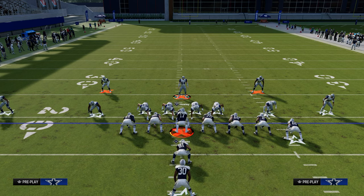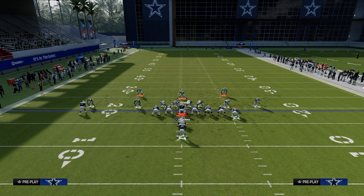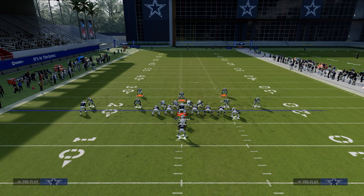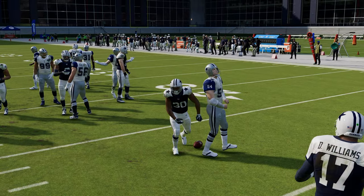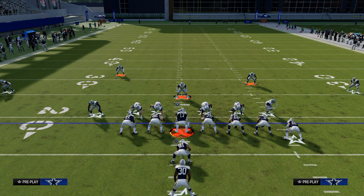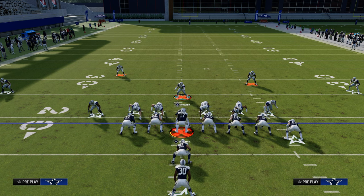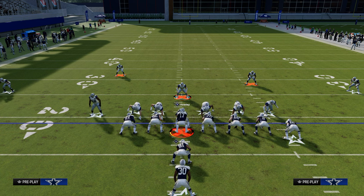Feel free to adapt your coverage behind it — these guys don't have to be in quarters. You could go with a hook curl to the left or a middle third to the right. This is the most consistent way to eliminate the run game and force them to either run out of shotgun or pass, which makes defense much easier. If you want to learn the entire 6-1 defensive ebook, join the Patreon — $10 gets you access to all offensive and defensive ebooks and updates. Link in the description below.